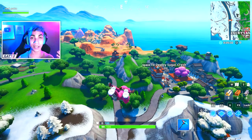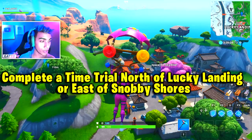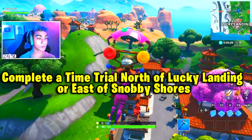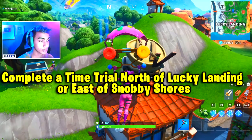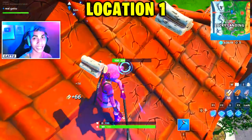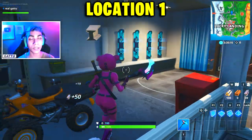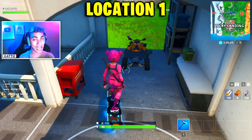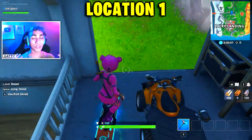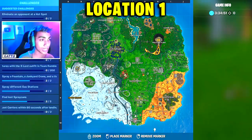As the challenge says, complete a time trial north of Lucky Landing. I will be showcasing two locations so you can pick either one. First of all, drop at the dumpling house at Lucky Landing itself, then get a drift board and head to the place I'm going to right now — exactly where I'm showing with the mini marker — that's where you can find the start of the time trial.